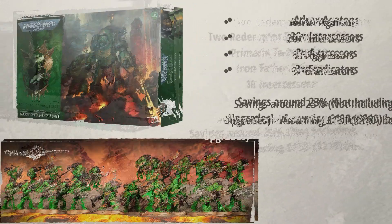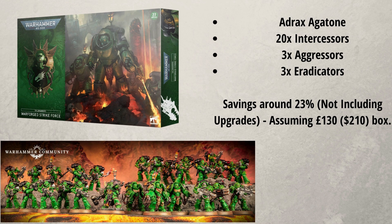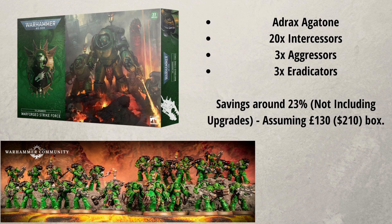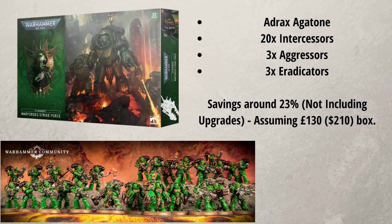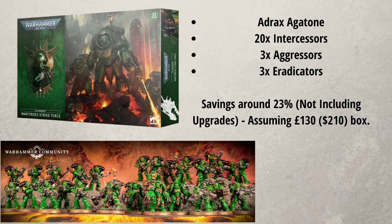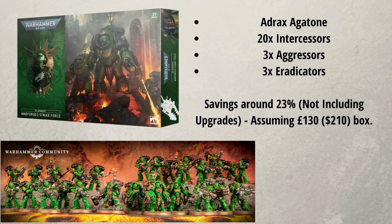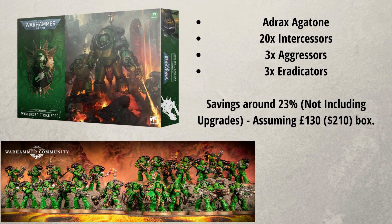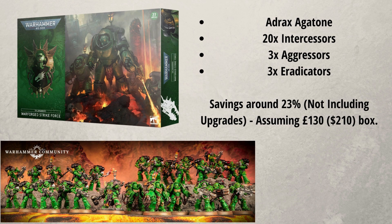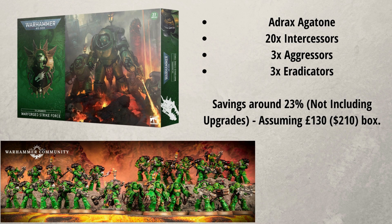With the next box we have Salamanders — my second favourite Space Marine army after the Space Wolves. With this you do have Adrax Agatone, 20 Intercessors, three Eradicators, and three Aggressors. I really like this box. You can pretty much use it for any Space Marine chapter you want. Adrax Agatone you can easily convert to be a captain from anywhere else with a little bit of work. I do realise you get 20 Intercessors and that seems quite a lot, but if you're starting out, it can instantly bump you up.